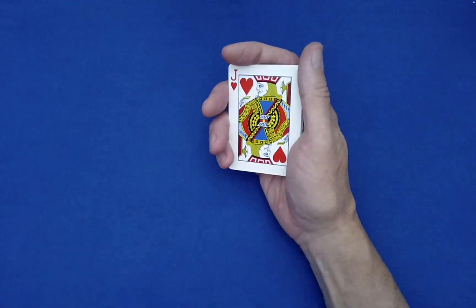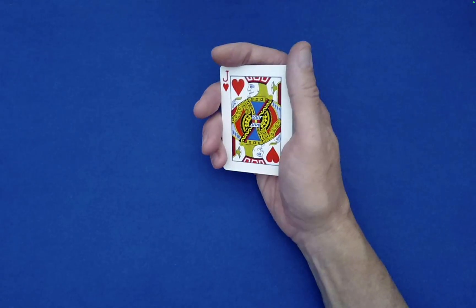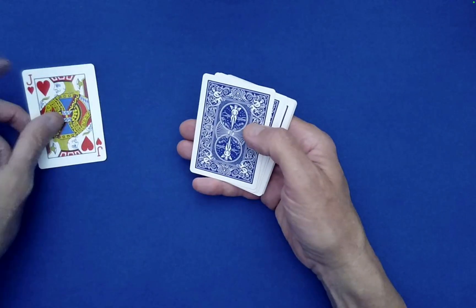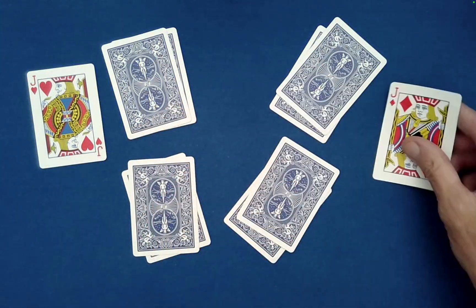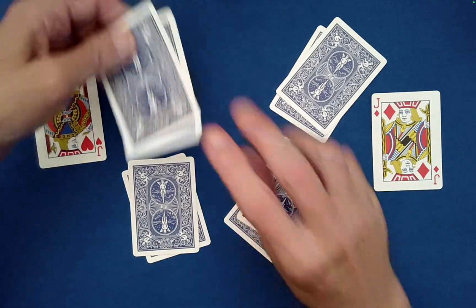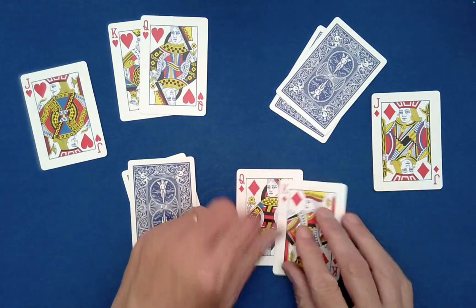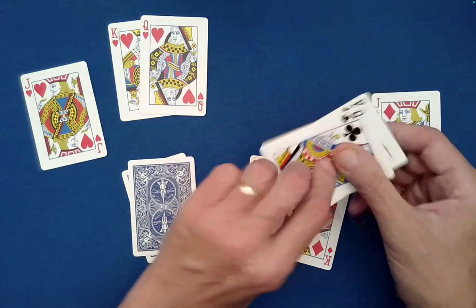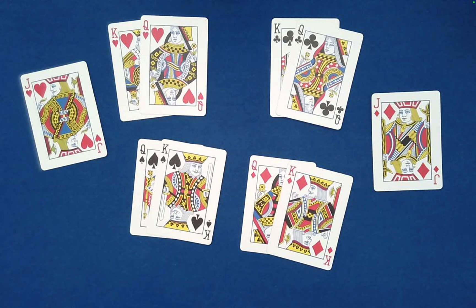Let's take a look. Have the jack of hearts and diamonds been able to pull off their perfect matchmaking? Two cards there, two here, two here, two here, two here, and the other jack. Were they able to perfectly match up these kings and queens? Let's take a look. Oh, that's pretty good. Perfect match there. And there. And there. Very good. That is proof that these two jacks are indeed consummate matchmakers.